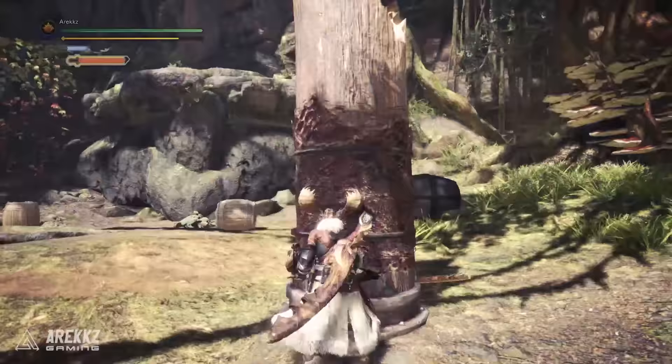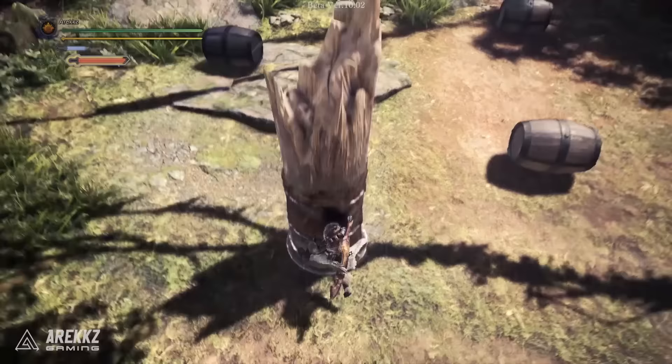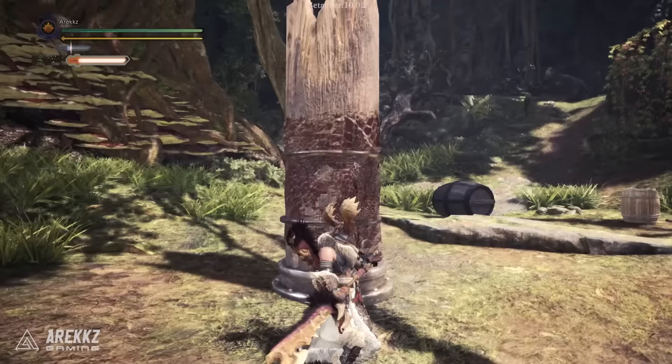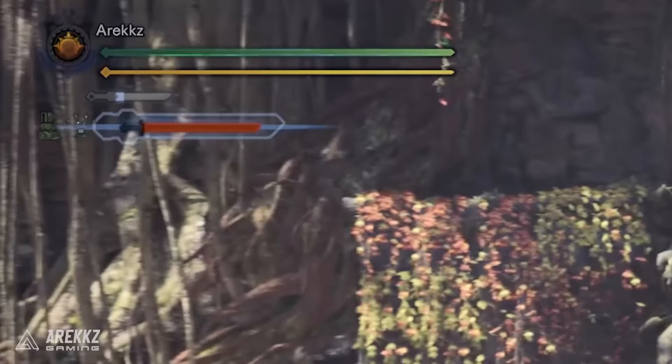Also, since the Special Sheath can be worked in after practically any move, it can be a great way to remove those vulnerable windows after moves such as the Spirit Helm Breaker. However, the other option from this sheath is to press R2 to perform the EI Spirit Slash. This is a powerful attack, but it also consumes one level of your spirit meter upon using it — unless you time it perfectly.